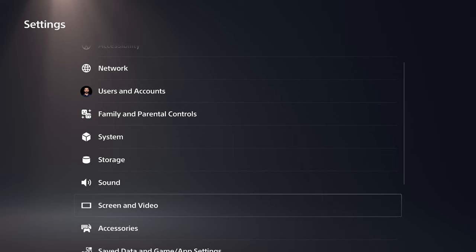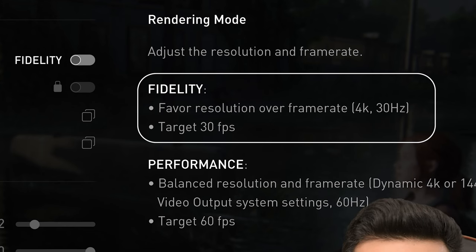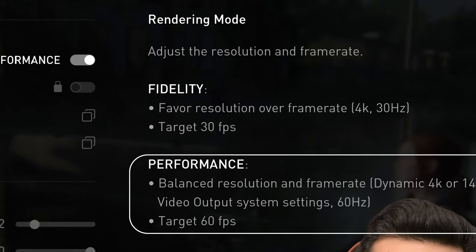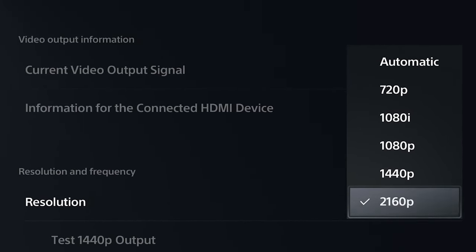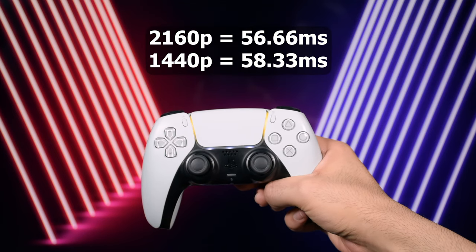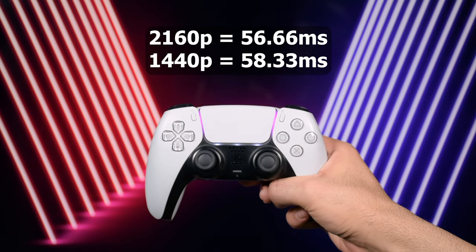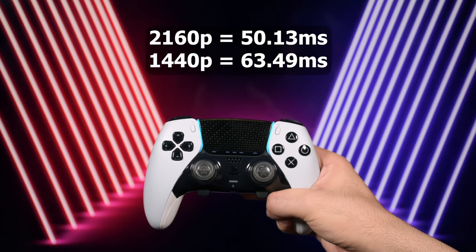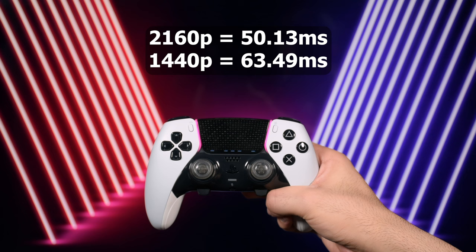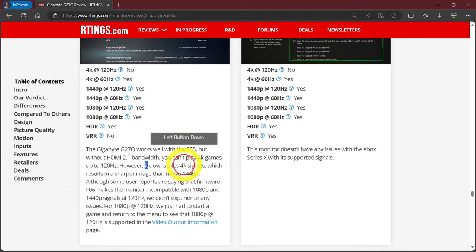Regarding 4K vs 1440p: the console resolution won't affect the internal in-game resolution most of the time, but I tested input lag in 2160p vs 1440p. DualSense measured 56.66ms on 4K and 58.33ms on 1440p — essentially no difference. DualSense Edge measured 50.30ms on 4K and 63.49ms on 1440p — this was unexpected. So if your screen supports 4K, you may get a lower delay with Edge.